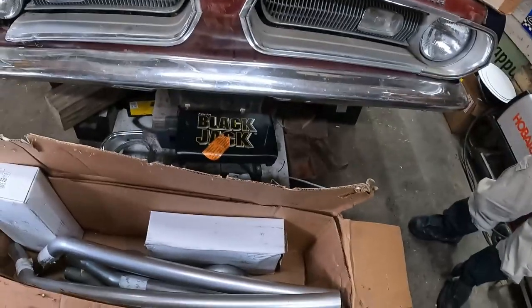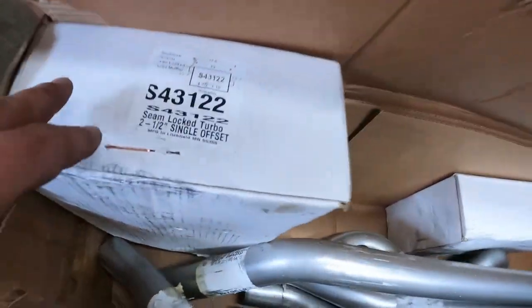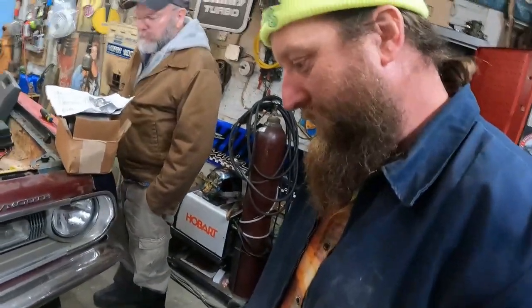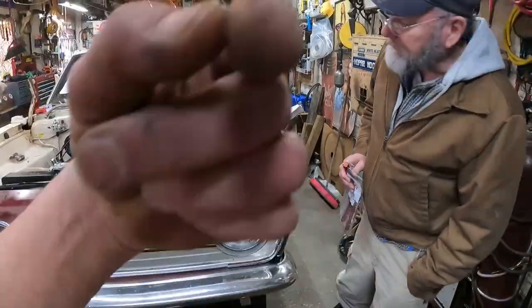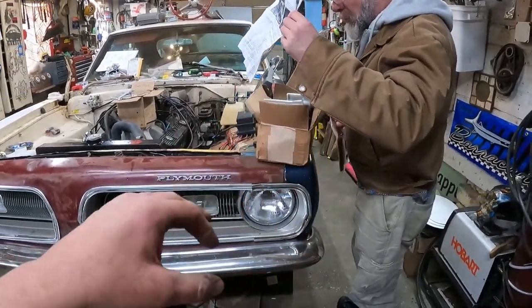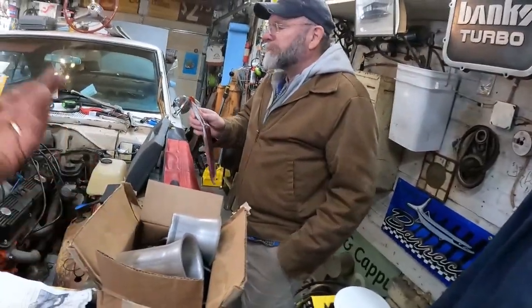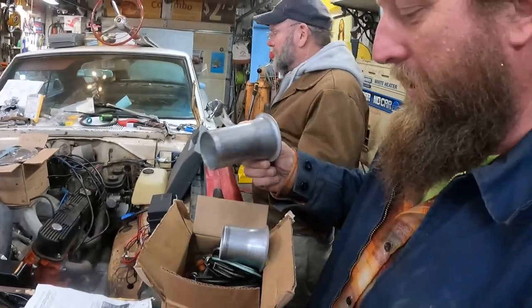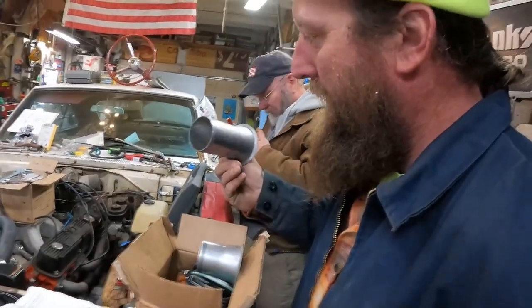Anyway, we're unboxing the exhaust here. This is two and a half inch aluminized steel exhaust, and the bends aren't real bad. Looks like the mufflers are two and a half in, two and a half out. These are actually claimed to be manufactured in Litchfield, Minnesota. And here's where it gets weird - the headers that we've got actually came with collectors, and we went ahead and drilled the bung for our oxygen sensor. The instructions right off the bat tell you to put the long collector on the driver's side and the short one on the passenger side to clear the cross member.